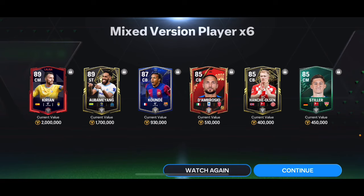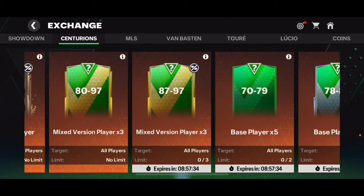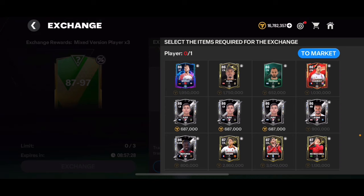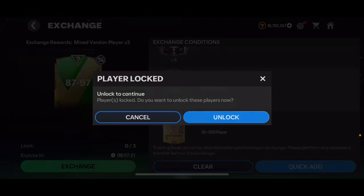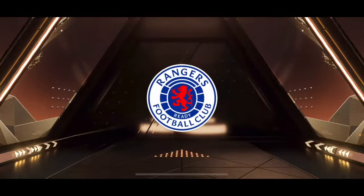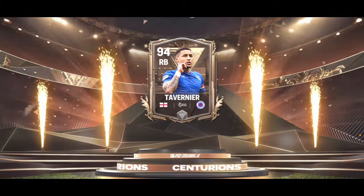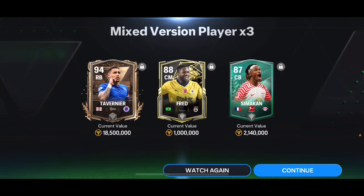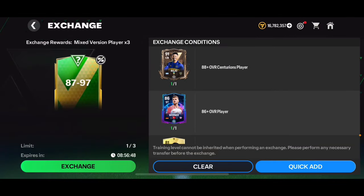Now into the 87 to 97 overall player packs — putting in Werner as he's untradable. We get three 87-plus overall players. First pack: it's a Centurions card, an English right back from Rangers — that's Tavernier, 94 overall! That's a great pack. I could actually put him in my squad over Frimpong. We also got Fred, a former Manchester United player.